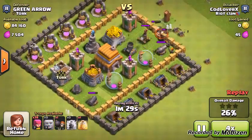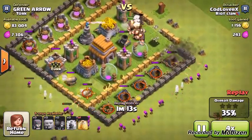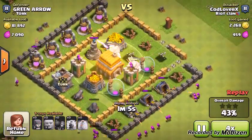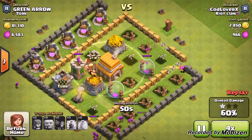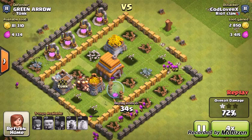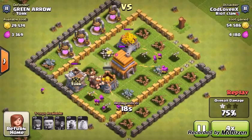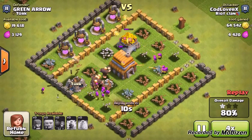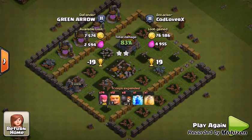I had no idea where to put my Giants — I thought I'd put them at the top. Archers are going in on all sides. I put a heal spell in the right spot, luckily. The Giants just made their way around the entire base. All the defenses were gone, so it was all about time — I just didn't have enough troops to get rid of everything. But we do get a 2-star victory.